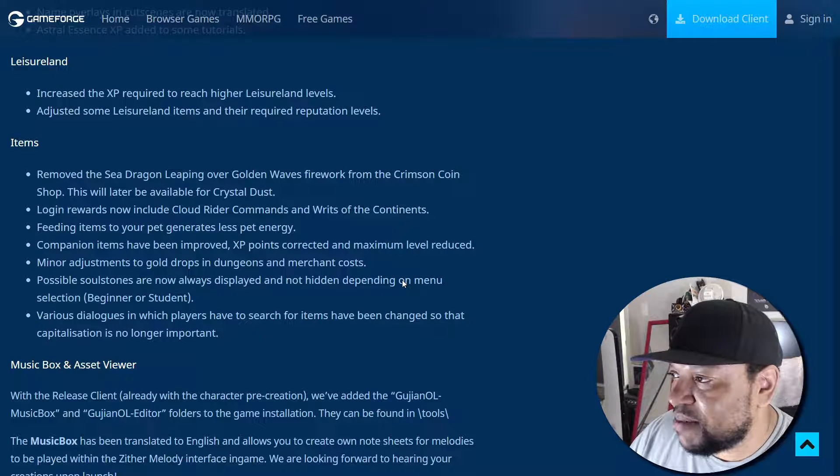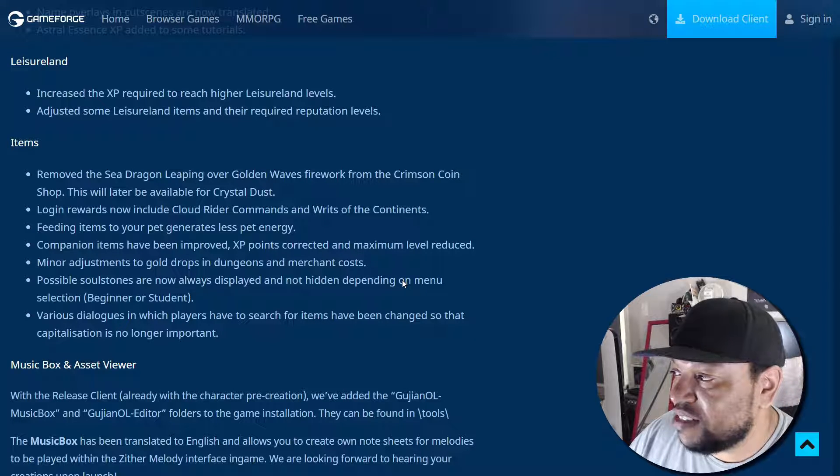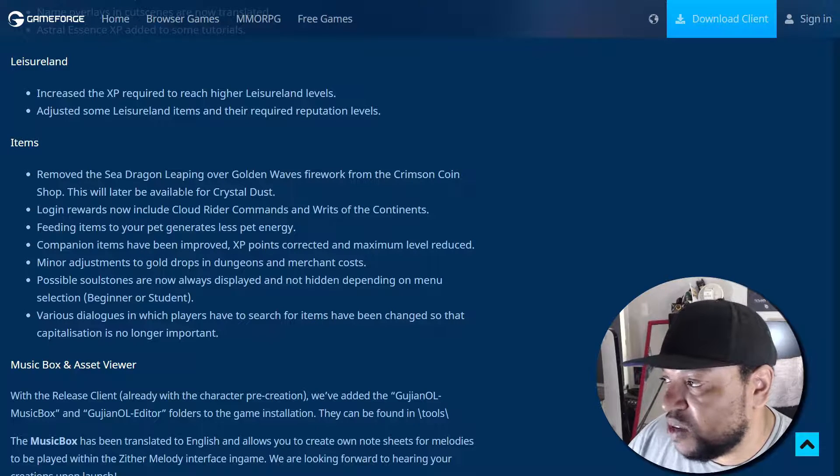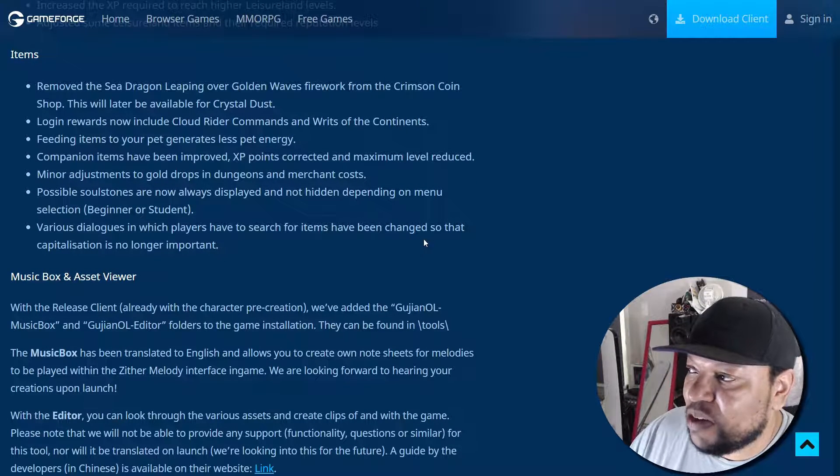Leisure Land: the XP required to reach higher Leisure Land levels has been increased, and some Leisure Land items and their required reputation levels have been adjusted. It sounds like people were really going hard on the Leisure Lands and they needed to extend that a bit so you can progress a little longer before maxing out. Also, the Sea Dragon Leaping Over Golden Waves firework has been removed from the crimson coin shop.